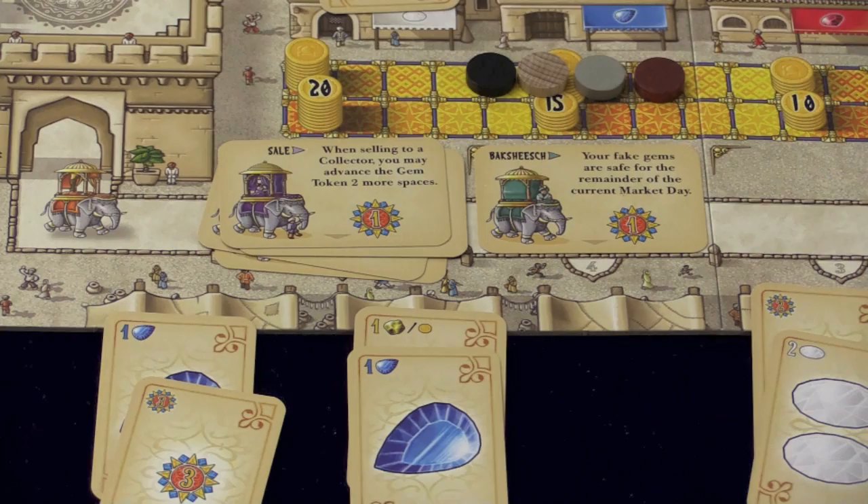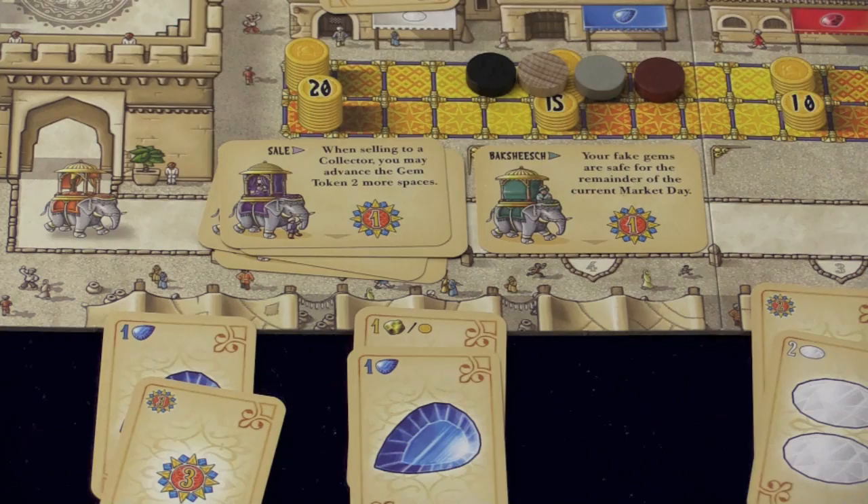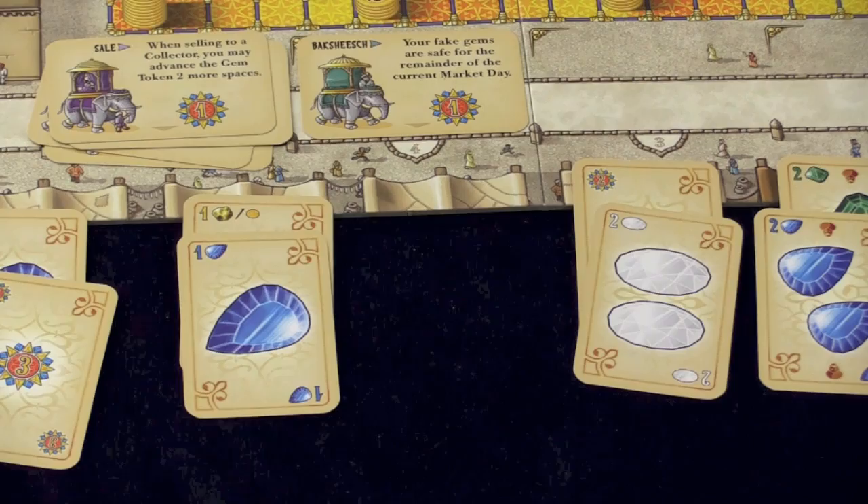The next card is exchange. You can take one of your gem cards and exchange it with one in a shop that's of the same type, or one of the bazaar booths. So if I have, for example, a one blue gem, I could exchange it with this, and now I have the two blue gem.